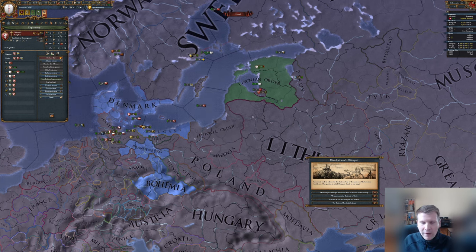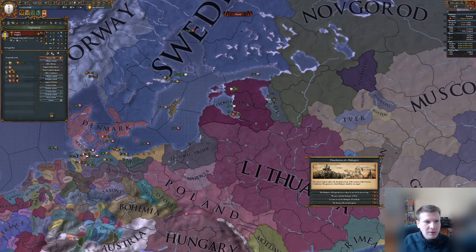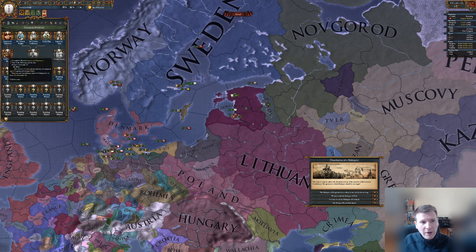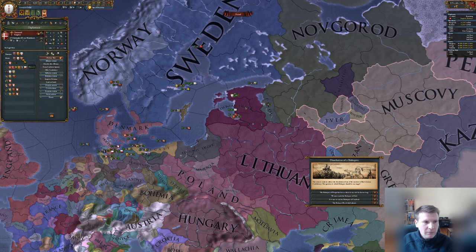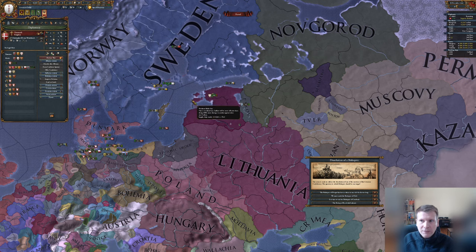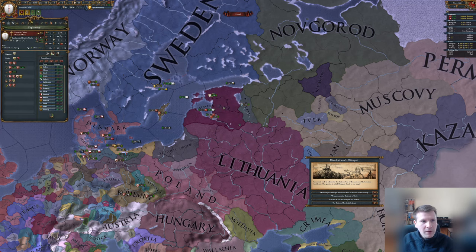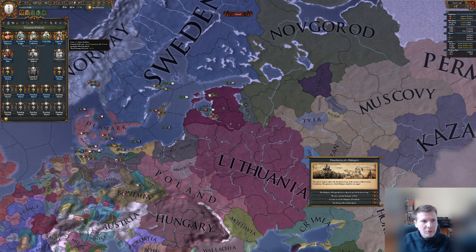Brandenburg and Volgast will help us against the Teutons. Bohemia too, as soon as we have current favor. Denmark obviously will not help against the Teutons, so we have to fight them. But what normally happens is that Sweden could be very disloyal, and Denmark is very often at war against Novgorod — so they are busy. If that happens, it's our chance to attack the Teutons because the Danish people cannot fight on two fronts at the same time.